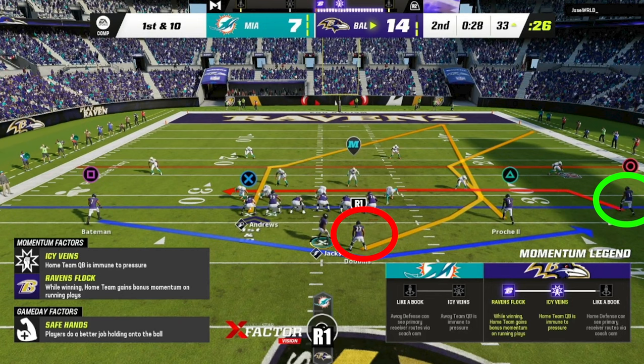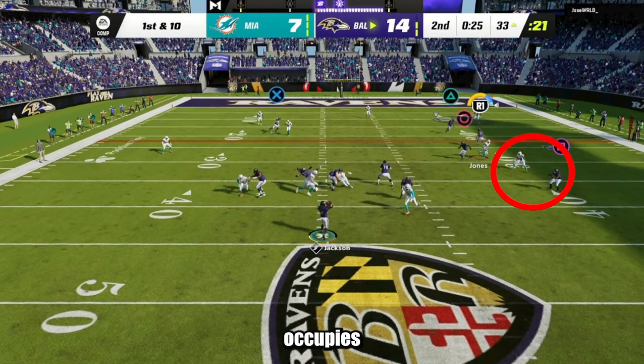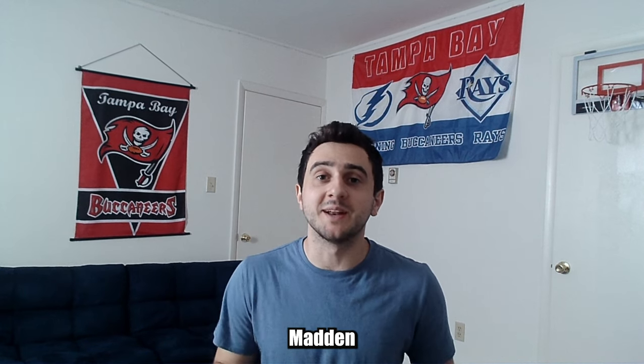For the next part of this play, I usually put O on a drag and then motion the running back on a wheel route. This concept is best against zone defense because the orbit motion occupies the flat defenders, and the corner and post occupy the deep zones, which opens up windows for the drag and the wheel route by the running back.